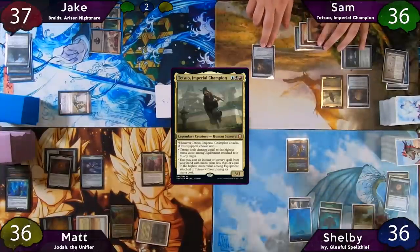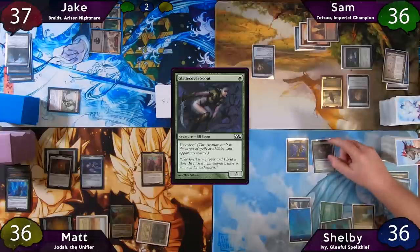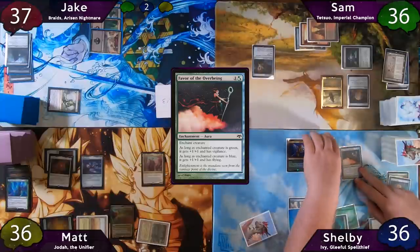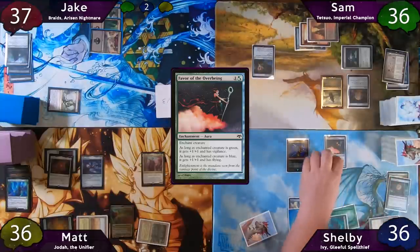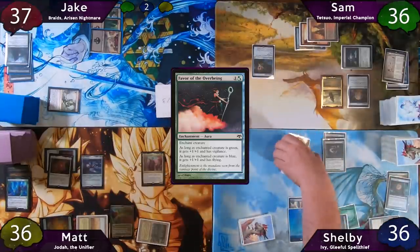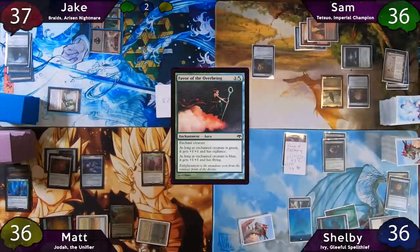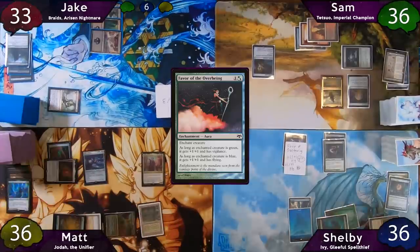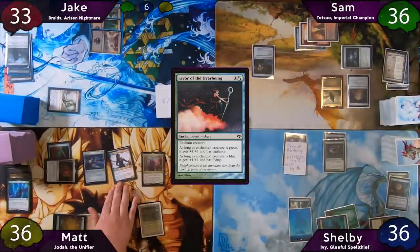Shelby starts his turn off with a Basic Island, casts his Glade Cover Scout, then enchants his Scout with Favor of the Overbeing. Ivy triggers and gets a token copy attached to her as well. Shelby moves to combat and swings Ivy at Jake for four damage. The turn is then passed to Matt, who immediately taps for four and casts Joyra.